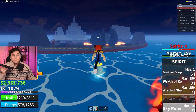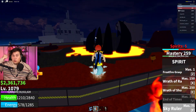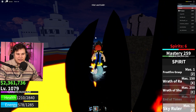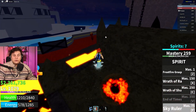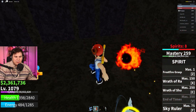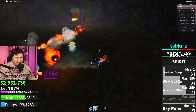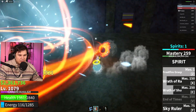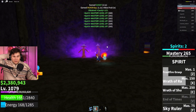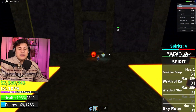Killing a boss generally gives you a ton of mastery and, in my case with double drops enabled, up to 11 or 12 candy. Without double drops it's just half that - so maybe up to six. Let's see what Smoker drops - and we got 13! So maybe it goes up to 14. Grinding bosses is a very fast way of getting your candy.